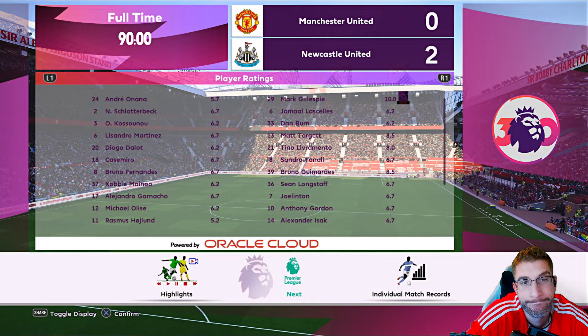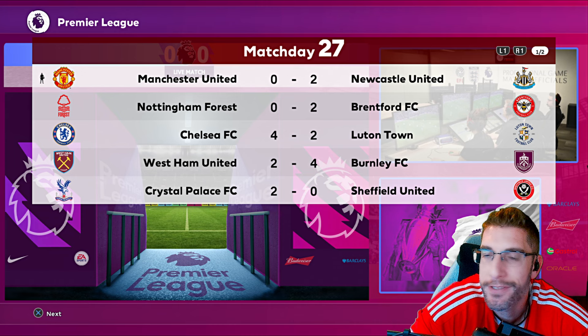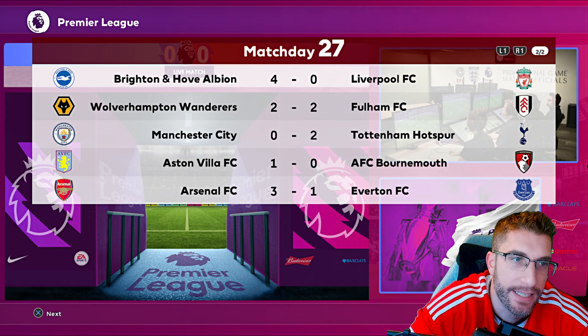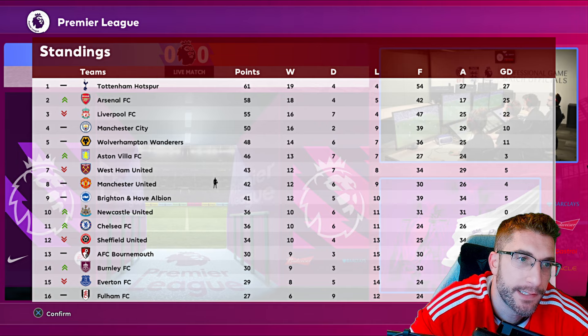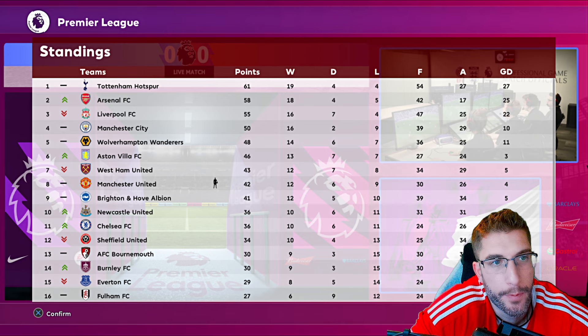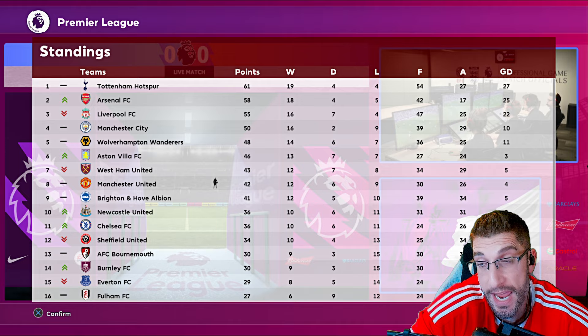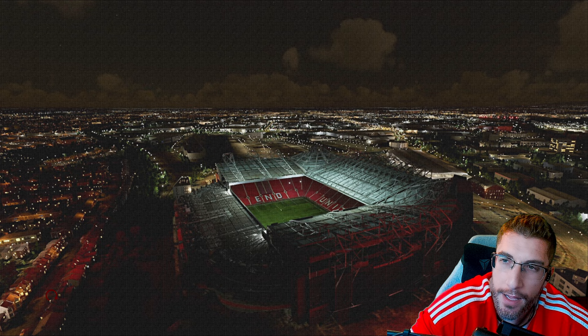Callum Wilson got an eight, Target got an 8.5. Looking at other results — Nottingham Forest lost to Brentford, Chelsea beat Luton, West Ham did lose which helps us. Brighton beat Liverpool 4-0. Man City lost to Spurs — Spurs are going to win this league. Aston Villa won, Arsenal won against Everton. We're still eight points behind City, only a point ahead of Brighton who are now ninth. Tottenham first, Arsenal up to second, Liverpool pushed to third.